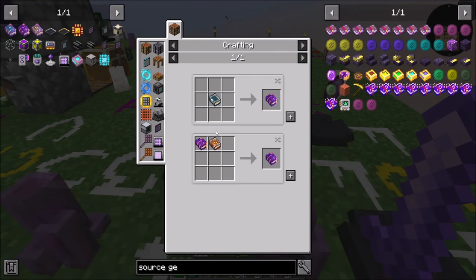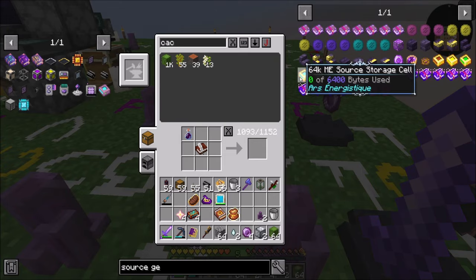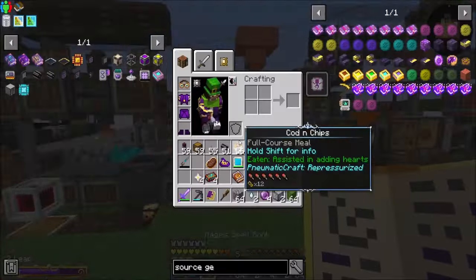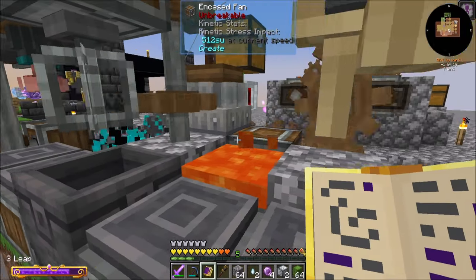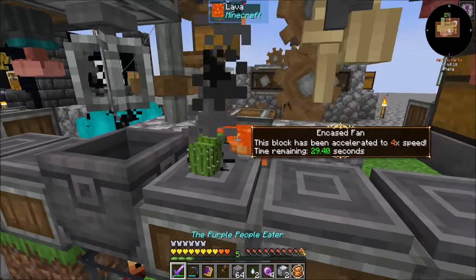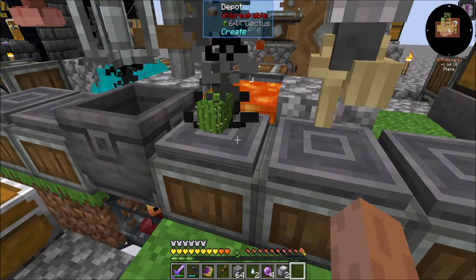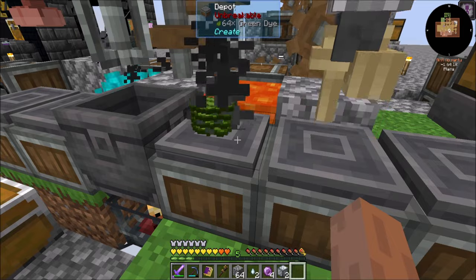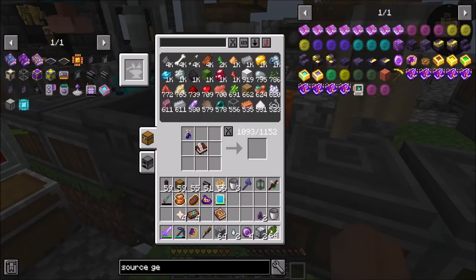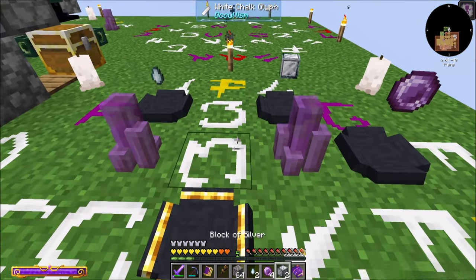Then you also need a Tier 2 book, which is going to look a little bit like this. Just a little bit of a Tick Accelerator — just a smidge, because you're no dire. And let's not forget to bind him. Ready to go.